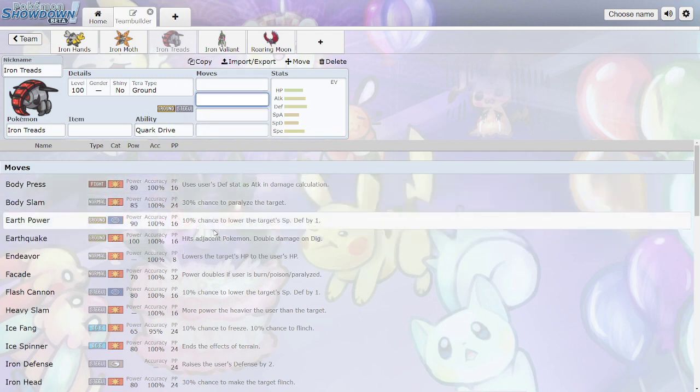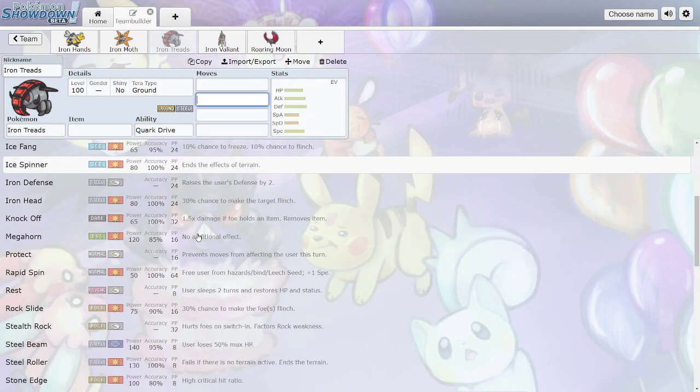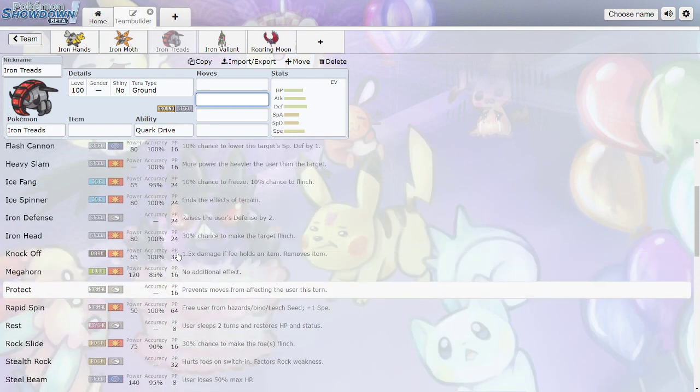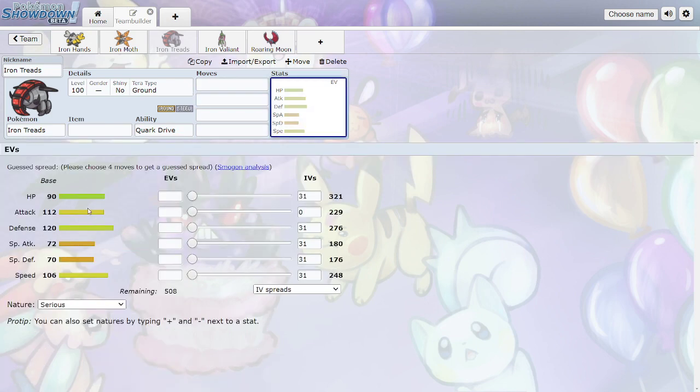Iron Treads is the Violet-exclusive Ground/Steel paradox. It's not quite as good as Great Tusk because it doesn't get Headlong Rush, though it still gets Stealth Rock, Rapid Spin, and surprisingly Bolt Switch. Ground/Steel is good typing — removes your Ice and Grass weaknesses, though you're still weak to Ground. Looking at stats it has a more balanced spread: good HP, good Attack, good Defense, with mixed offensive potential. Being over 100 base Speed is also very good — it's a balanced mon that can deal damage and take hits.